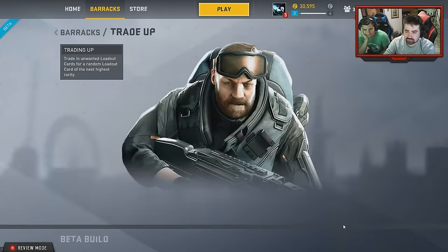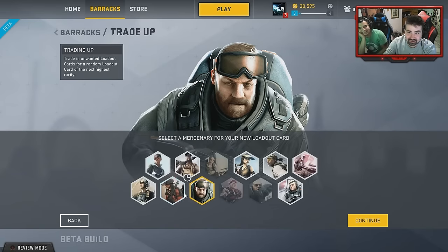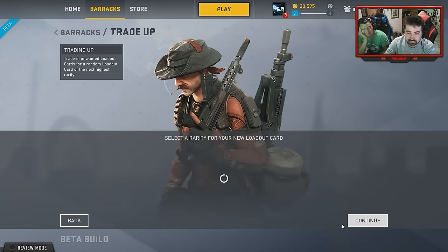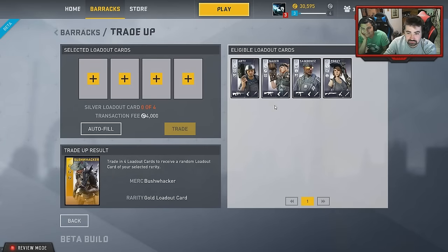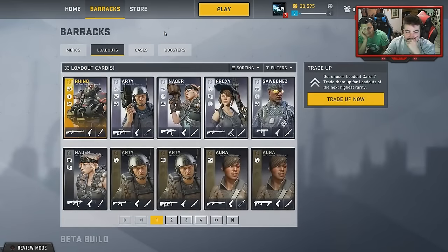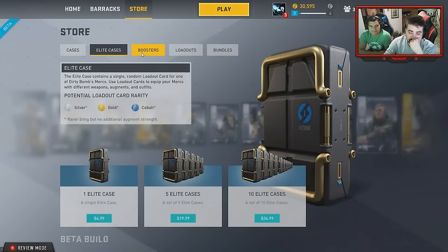I want a gold — for silver you need four silver cards. But those are the ones I just got from the $20 pack. You want me to trade in four mercenaries plus a transaction fee of 4,000 credits? That's only about 20 hours of playing, plus your $20 worth of cards. And the loadout you get is random. I have to keep these silvers — I just spent $20 on them. This is like the most freemium shit I've ever seen in a game.